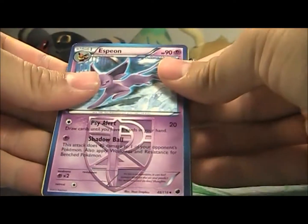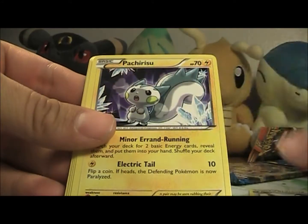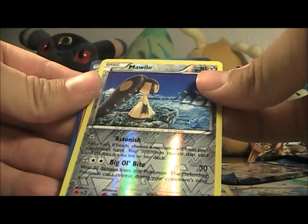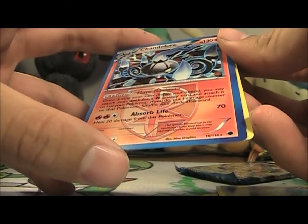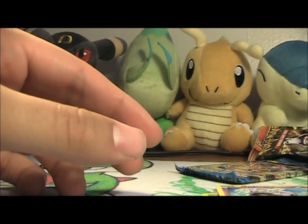We do use the code cards, so sorry. From the Plasma Freeze pack: Espeon, Krokorok, Staravia, Pachirisu, Deino, Sneasel, Beldum, Nidoran, Mawile Reverse - that's actually pretty cool - and sweet, a Chandelure Holo! Don't have that one yet - first holo and we don't even have this one. Very cool, it's beautiful!